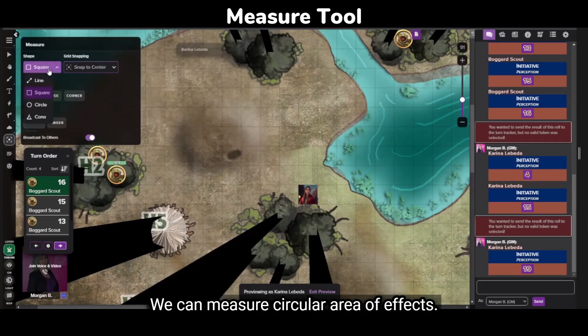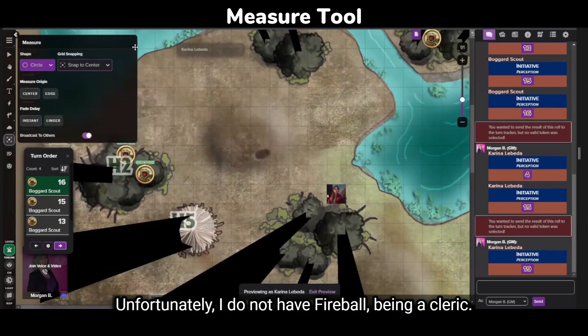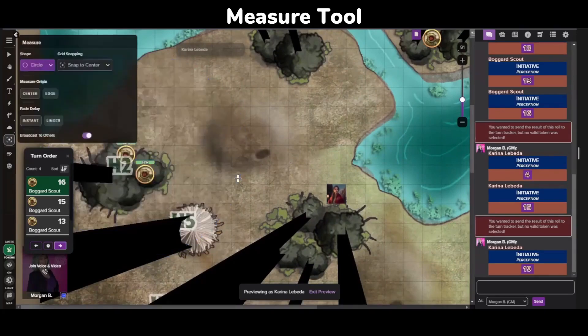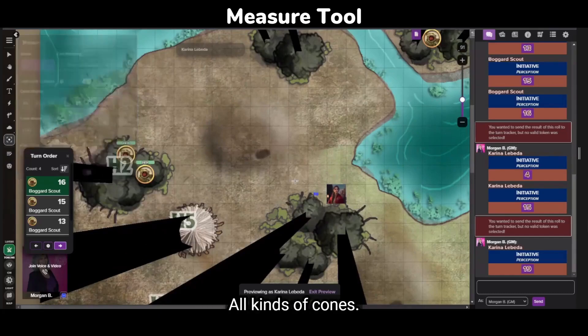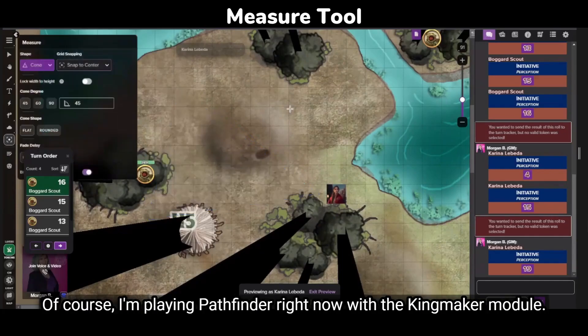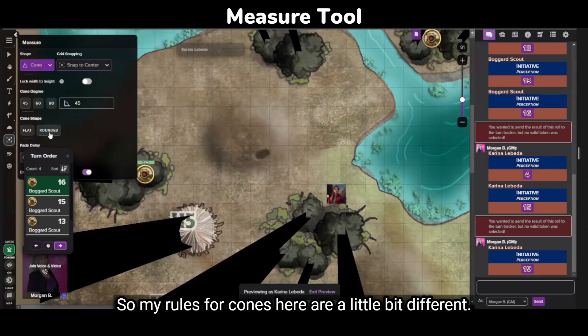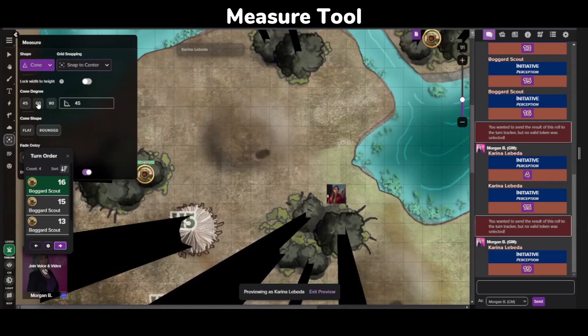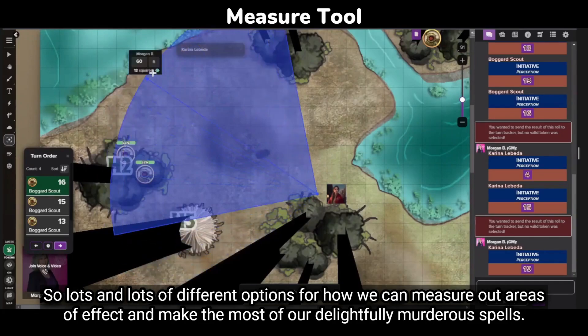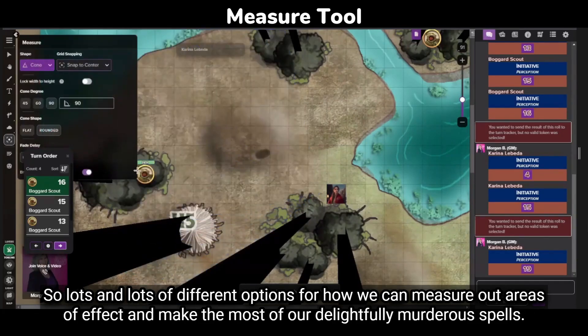We can measure circular area of effects. Unfortunately, I do not have fireball, being a cleric, but I'm sure I've got something I can use. And we have cones — all kinds of cones. We have our nice D&D 5th edition flat cone. I'm playing Pathfinder right now with the Kingmaker module, so my rules for cones are a little bit different. Lots and lots of different options for how we can measure out areas of effect and make the most of our delightfully murderous spells.